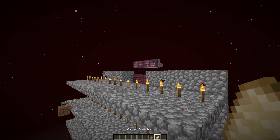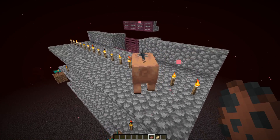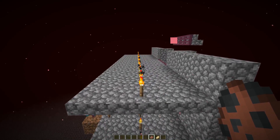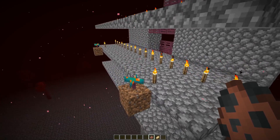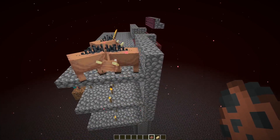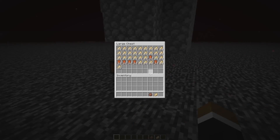Pork chops are one of the best food sources in the game, and the new hoglin mob that spawns in the crimson forest biome can easily be farmed for both pork chops and leather. Here we have an early-game farm: the hoglins spawn here exclusively because the light level prevents zombified piglin and piglin spawning, they run away from the warped mushroom and drop down to their death at the bottom. You can probably build this two hours after starting a new world — check at the bottom, lots of pork chops and leather.